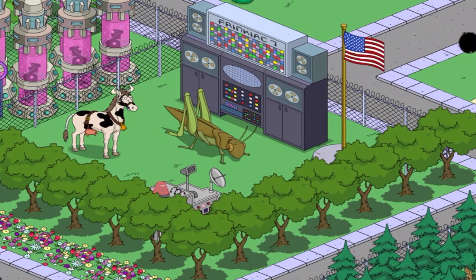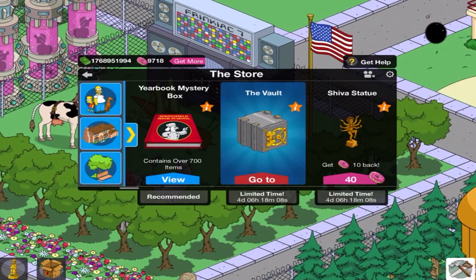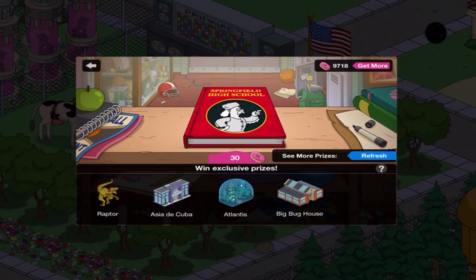Let me show you what I mean. There's a raptor building, Atlantis, and big bug house. That's right, the one on the far right — big bug house. That's why I showed you the grasshopper. I'm hoping, personally, to get Atlantis, but we'll see what I get.